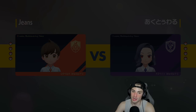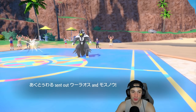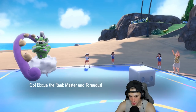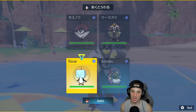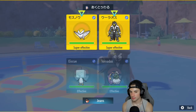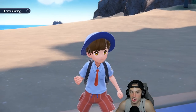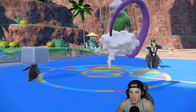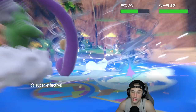They're going into Urshifu and Frostmoth — I definitely want to set up a belly drum. Do I go for tailwind or just Bleakwind Storm? I'm going to go for Bleakwind Storm — Tornadus can eat a hit to get off tailwind next turn, which could be very good. Of course we're missing Bleakwind Storms — Urshifu dodged it! I would have loved to hit Urshifu with that. He ends up using tailwind.